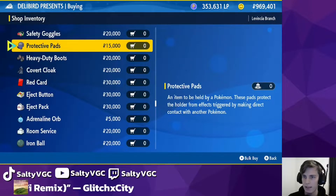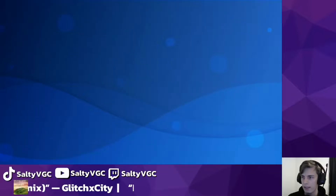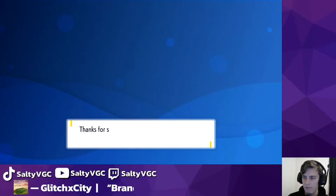We also have Covert Cloak — one of the new ones — Protective Pads, Safety Goggles, Zoom Lens, Wide Lens, Scope Lens, Metronome, and Loaded Dice. So that's all just different battle items. The rest of the general goods are the same as the previous store — it's just the battle items that have changed.